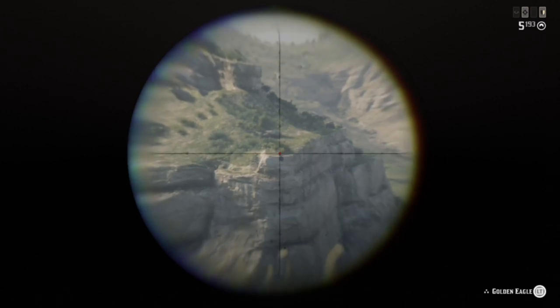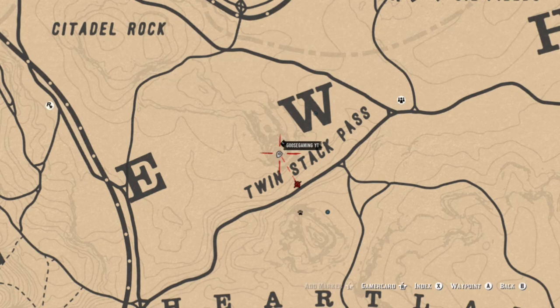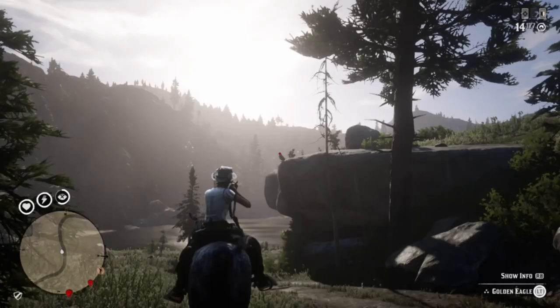As far as Eagles, there are numerous locations around the map, but I'm going to show you some locations around areas where you can also get your prime beef. Now at Twin Stacks Pass over here — this is a spot I use all the time. There are two mountain peaks where you can find them. Be aware though, sometimes they will end up being hawks instead of eagles.